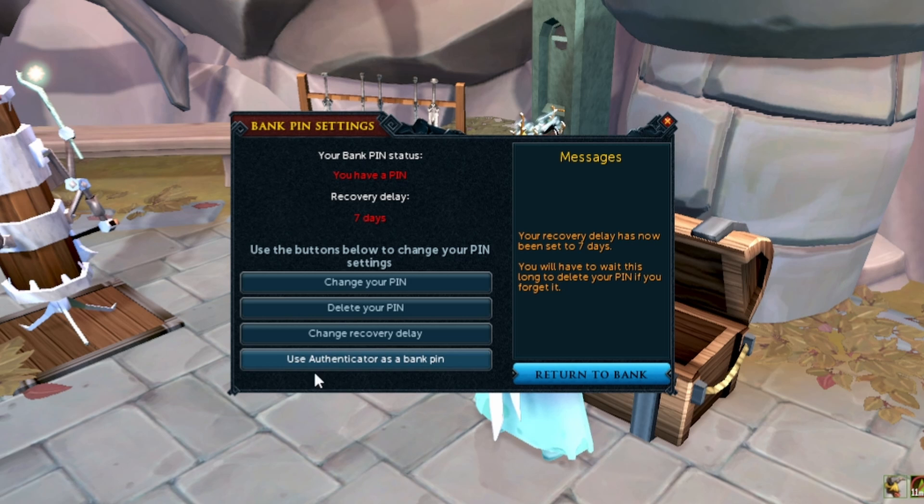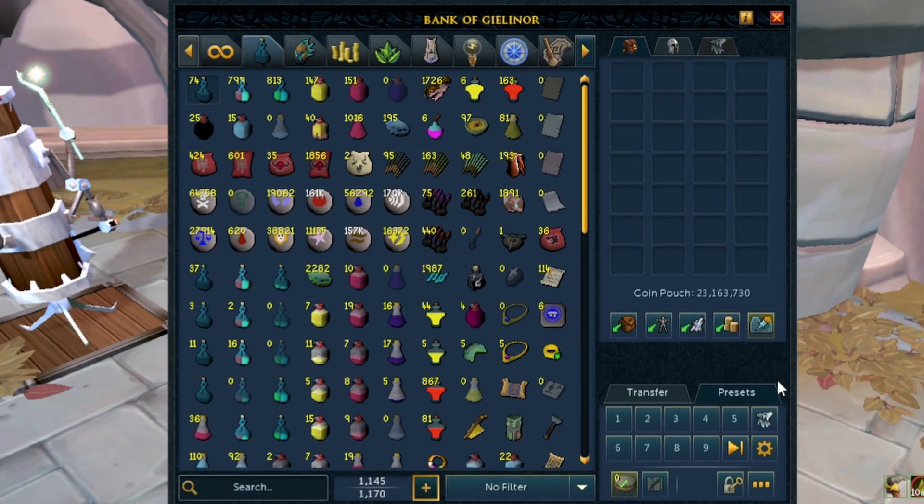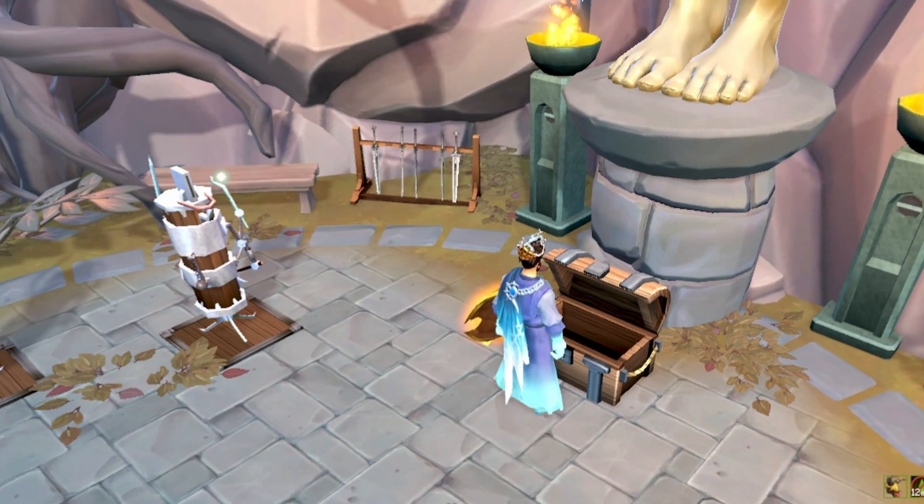The authenticator — I don't use this personally — but it's something that's just the option that you do have. But change your recovery delay at least to seven days. The longer, the better. There's no reason not to have this. If you forget it, it is what it is, you just wait seven days. If someone gets onto your account, it takes them longer. And if it's only three days, it's just not as good. So have it set to seven days, and also if you do want to use authenticator, there you go.